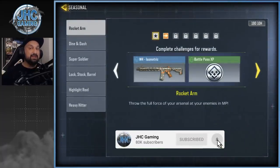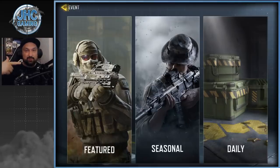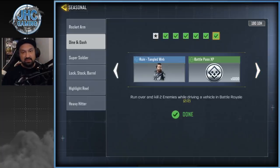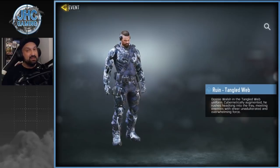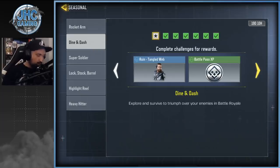Make sure you subscribe to the channel for daily CoD Mobile videos. Go to seasonal challenges first - the set of challenges is called Dine and Dash, to unlock the Ruin Tangle Web skin. It's a super cool skin and they keep giving us free skins lately, so let's take everything before it's gone. You guys have less than 20 days to do it, but you can do it in one day - just get started now.